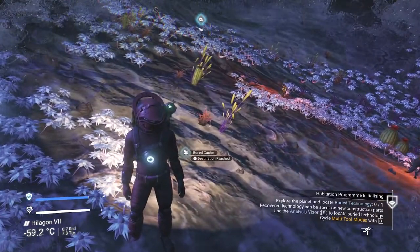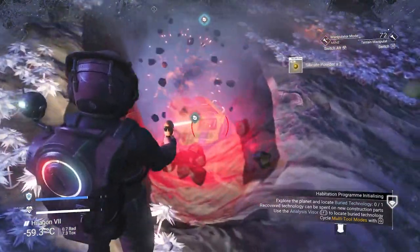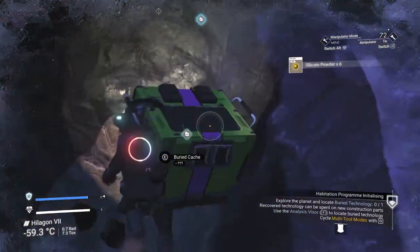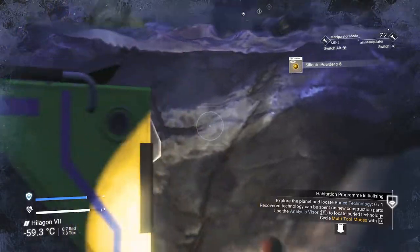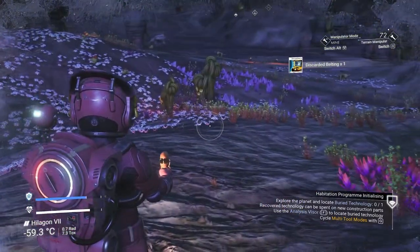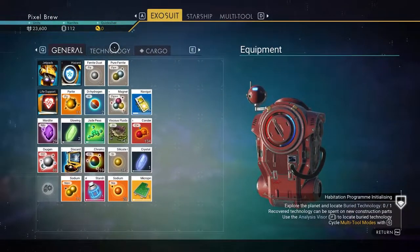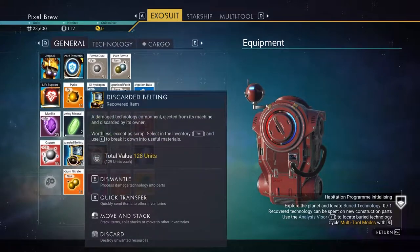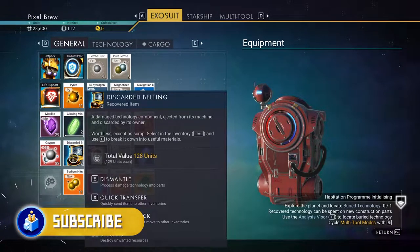It's located down here. Let's do this and mine this out. This is so cool, I actually really like this. We got some discarded belting - interesting. What does that do? A damaged technology component ejected from its machine and discarded by its owner. Worthless except as scrapped. Select in the inventory and press E to break down into useful materials.